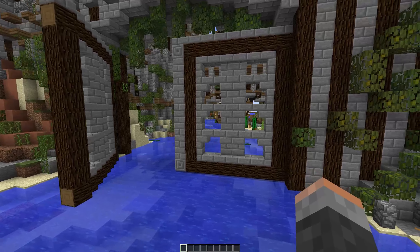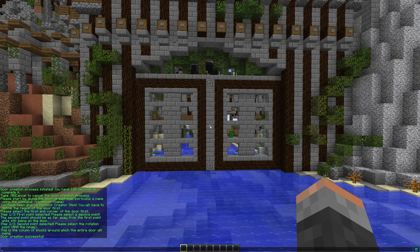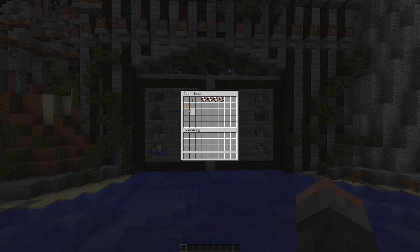If your door opens the wrong direction, you can do slash doors, click your door, and change the direction that it opens.